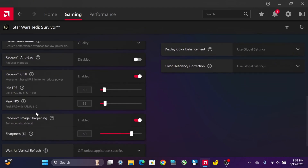Lastly, enable Radeon Image Sharpening and adjust the sharpening level based on personal preference.